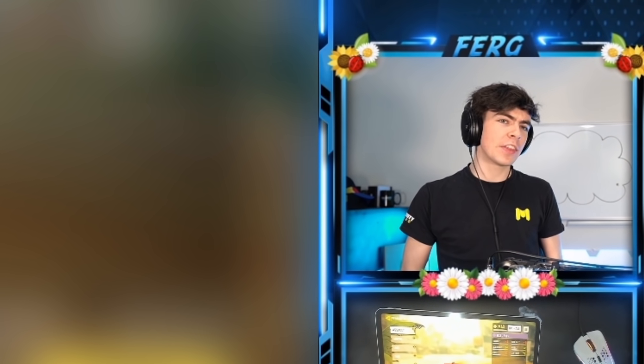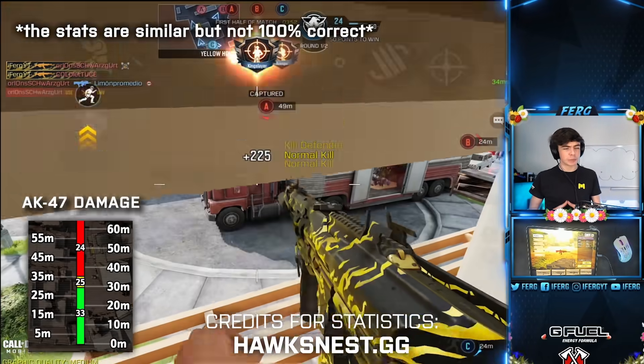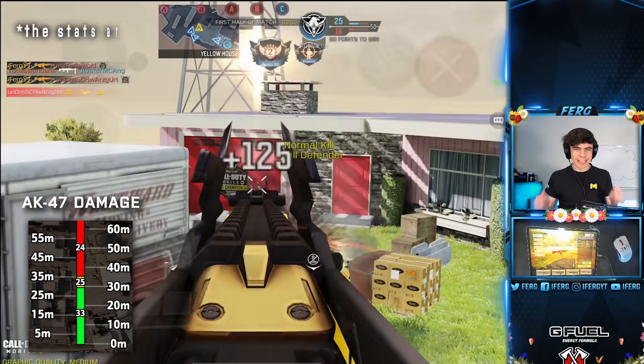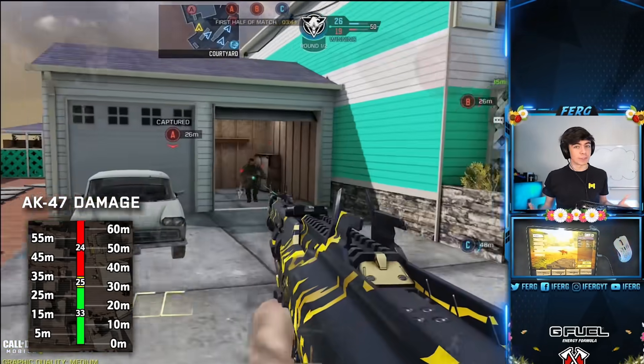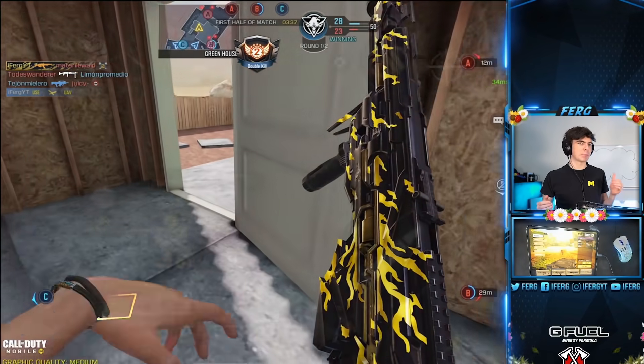Coming in at that number five spot, we have a weapon that I thought might have been a little bit higher on this list, but it just doesn't do it for me. All of the damage stats you're going to see in this video will be the base damage, not including damage range attachments or damage attachments, except for one gun. Back to the AK-47 — it's amazing. 33 damage close range means it's a close range killer if they're weak. However, if they are not weak, it takes four shots to kill rather than three, which for some other guns on this list is actually pretty slow.